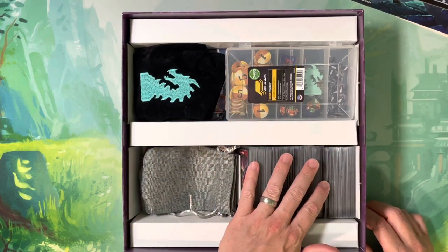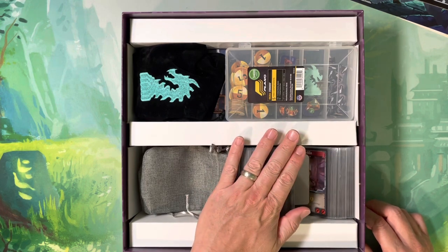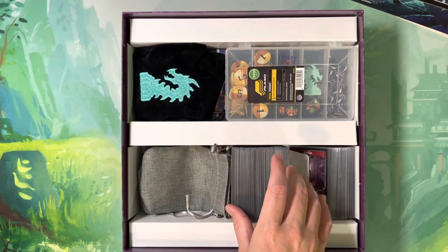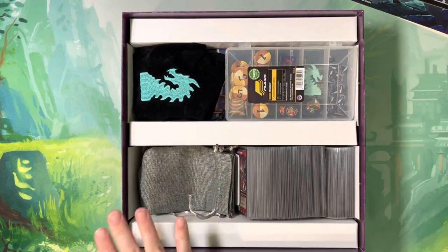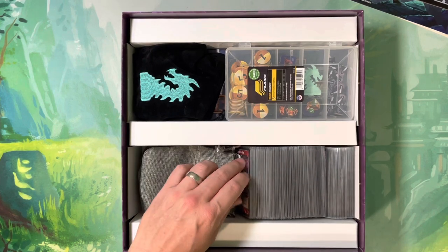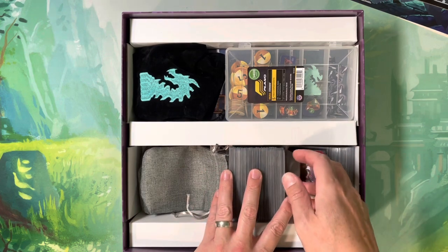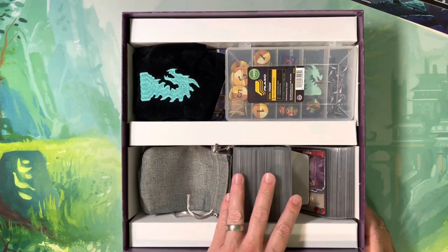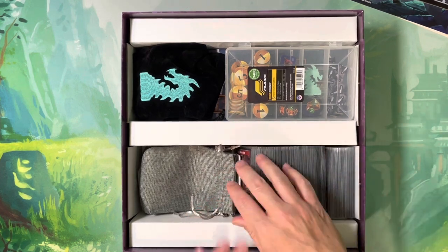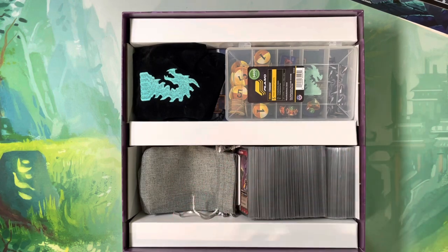All of my cards are sleeved, and there's plenty of room in here for sleeved cards. They're too tall to stand straight up, so I have them laid down at an angle. I've used the little tabs built into the cardboard insert to separate them — the reserves in the back and everything else in the front — which keeps them from sliding around.